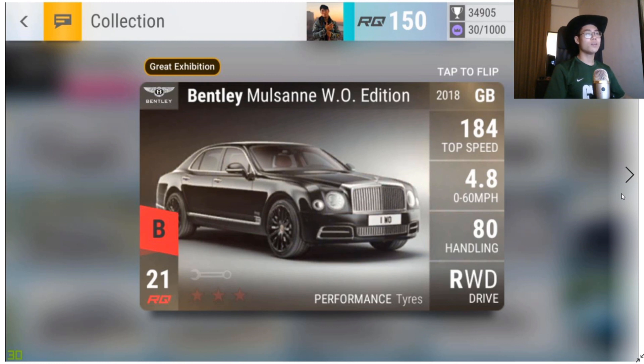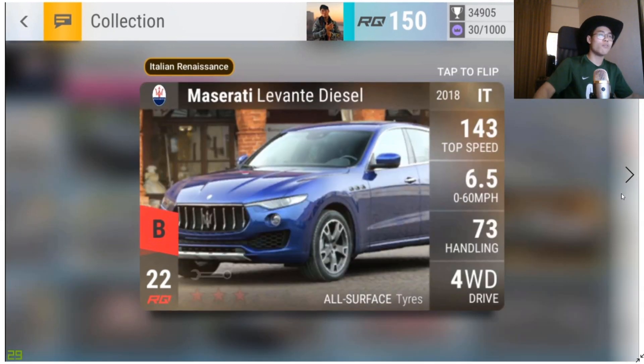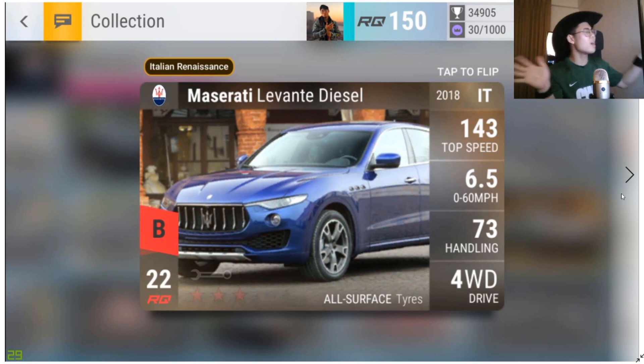The Bentley Mulsanne WO Edition — decent picture. I don't like white backgrounds but it's a nice car. Black on black spec, 4.82 0-60, 80 handling, medium ground clearance. Not too good, not too bad.